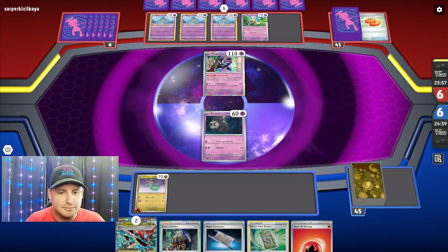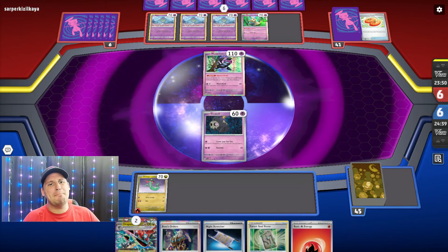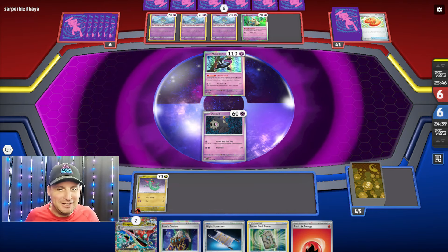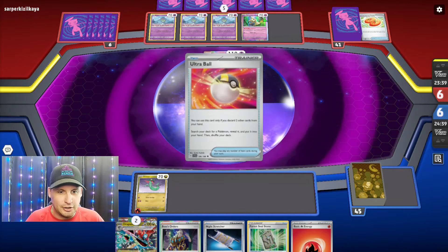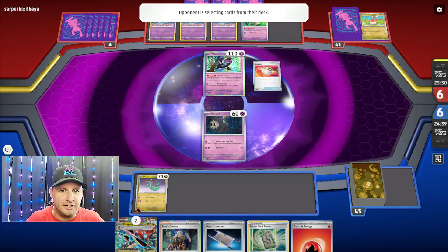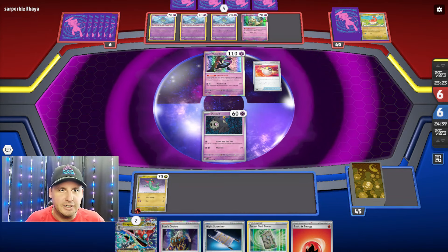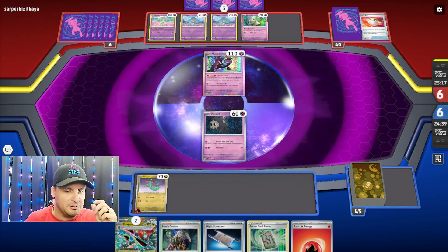They probably didn't have an energy. Brick fest over here but it looks like they're bricking themselves too. I really don't want an Iono - Arvin would help. Iono wouldn't help because all right, they're gonna get a Kirlia here and start their process going. Yep, there's their Kirlia.